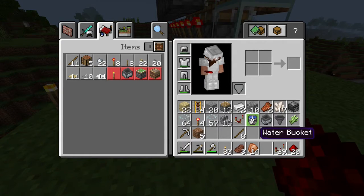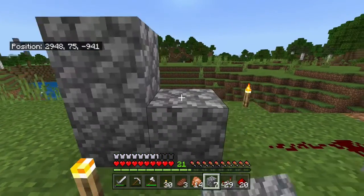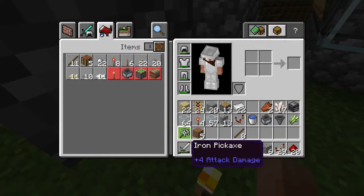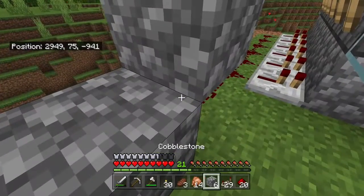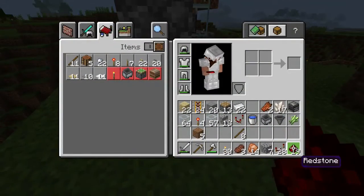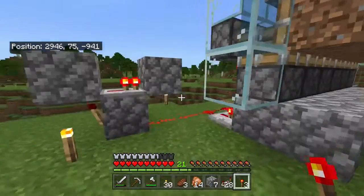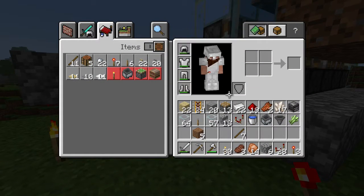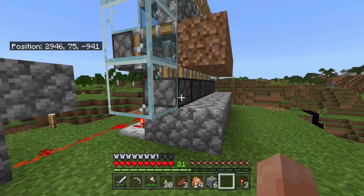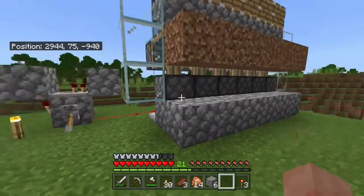We're going to build a small stable clock. The best way to do that is like this — get rid of this block, get rid of this block. Now we're going to need a repeater right there, a piece of redstone right there, and that repeater might be the wrong way around — we'll find out. Then we need one torch right there. You see that thing working? That is awesome. Let's make a switch and temporarily shut that off so it's not so noisy — just throw a switch down there, flip it, and it stopped. Perfect.